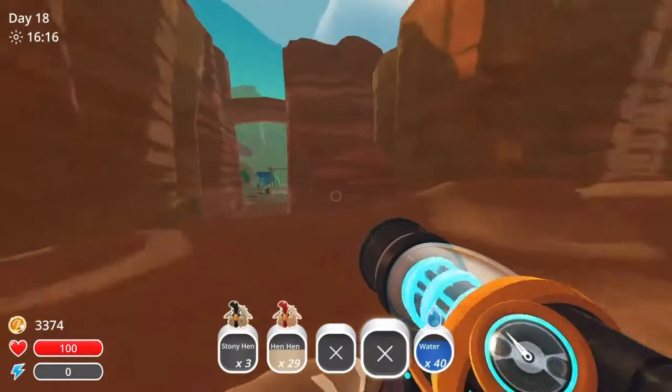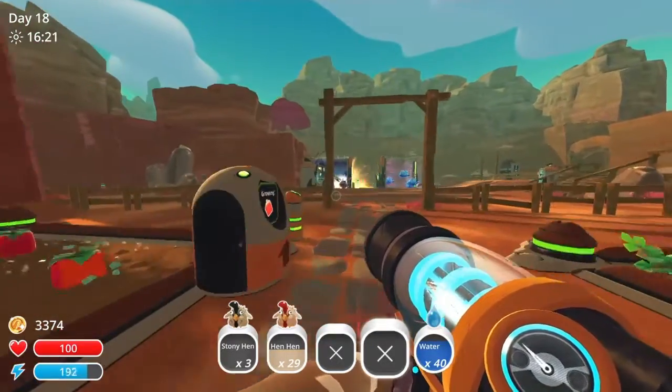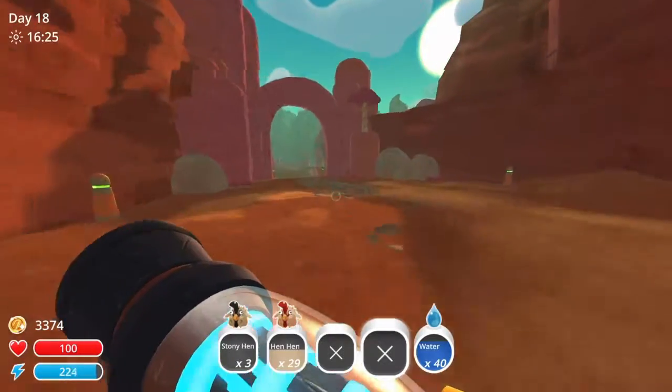I also forgot that I bought the docks. I can move my water slimes down there, and then I just put the little water boys in the water bowl. It's pretty easy.